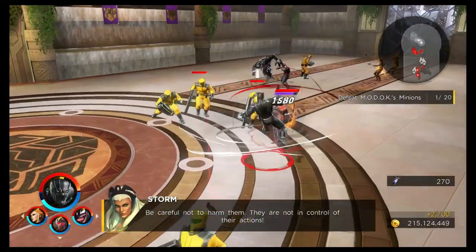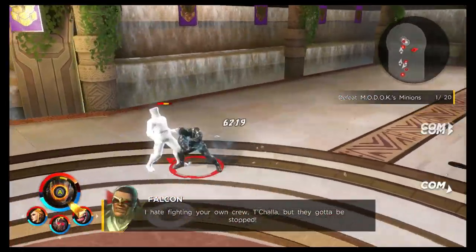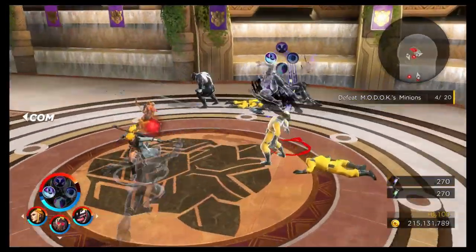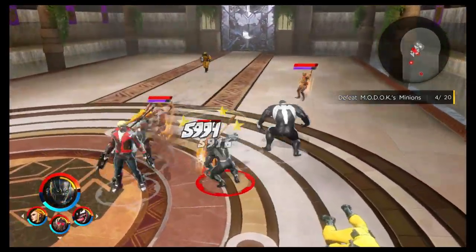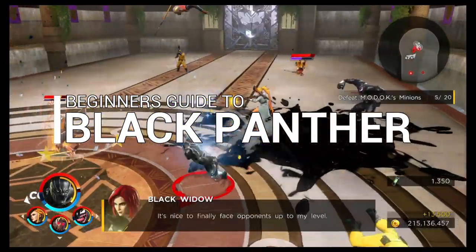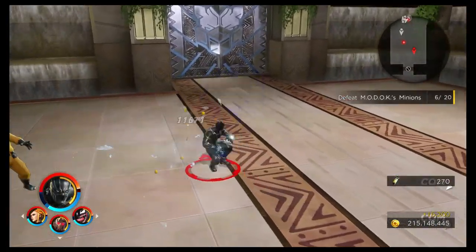So far in the beginner's guides for Ultimate Alliance 3, we've looked at Captain America as one of the best support characters, Spider-Man as one of the most fun characters, and Hulk as one of the strongest. Tonight we'll look at one of the best boss and elite killers in the game — the awesome Black Panther. In this beginner's guide, we'll start with a quick overview and his stats.